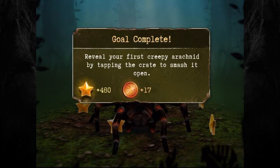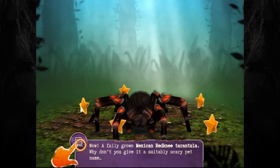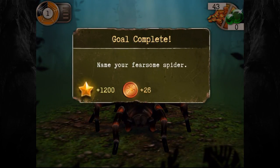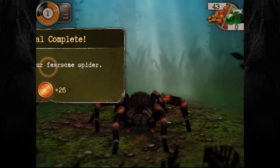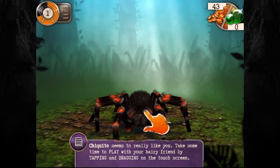We got 480 stars and 17 arachnid coins. Spider sense! A fully grown Mexican Red Knee Tarantula. It needs a suitably scary pet name - it needs to be a Mexican-sounding name. I don't know that much about Mexico. Burritos are Mexican, fajitas are Mexican - it's all food. I'm going to call them Chiquito - what a terrifying name. I've named my fearsome spider after a Mexican fast food restaurant.